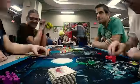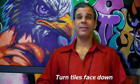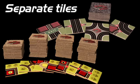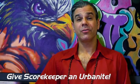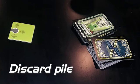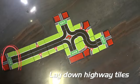I'll show you how to start a game. Turn all the tiles face down and separate the dark highway tiles from the light city tiles. Make sure to shuffle the cards and the tiles really well. Pick a scorekeeper, and everyone gives that person an urbanite for the scoreboard. You'll also have a discard pile for both your action cards and your tiles. Take turns laying down the highway tiles. Whoever lays the last exit down goes first.